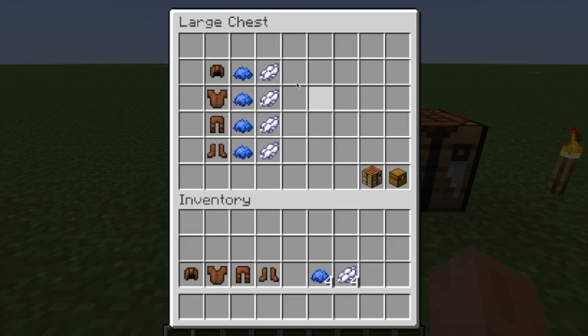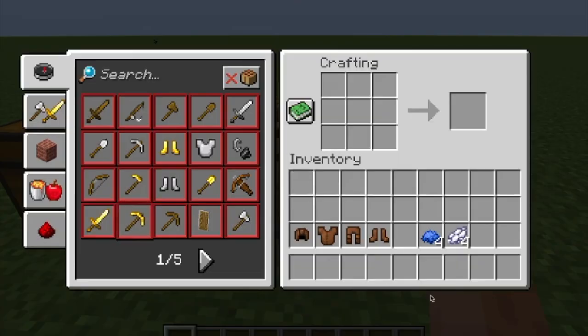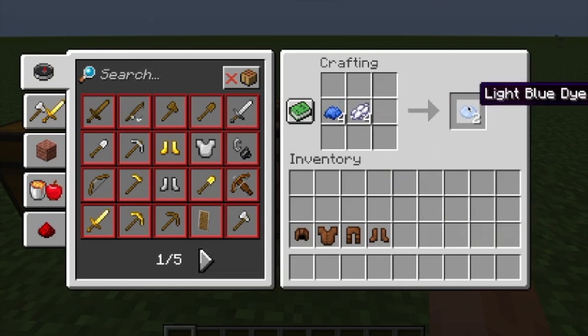I want my armor to be a light blue color, so I'm going to combine dark blue and white to create a light blue dye. Which leads us right into our first step: creating a color dye. If you already have a dye you can just use that straight up with the armor, or you can combine it like I'm going to do — just place it in the crafting table and there you have it.